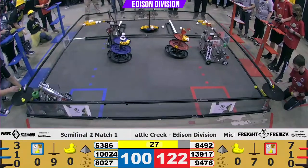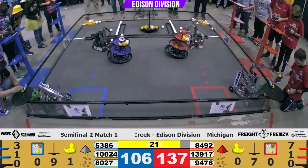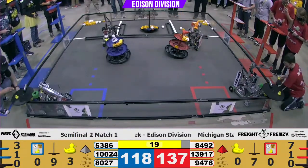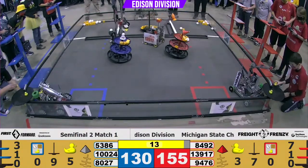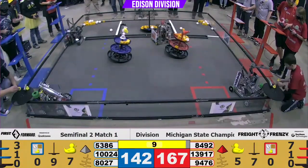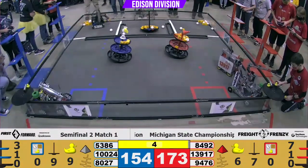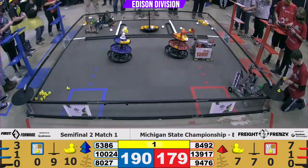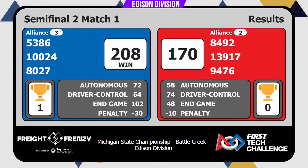And there they go. 8492 headed to Ducks. 5386 and their partner trying to double cap. 5386 also trying to double cap. The Red Alliance — Blue Alliance has double capped. 3, 2, 1 — final, semifinal two, match one. Blue takes it, 208 to 170. Great job, teams!